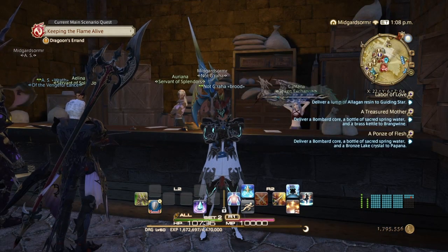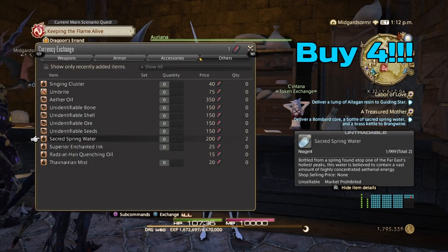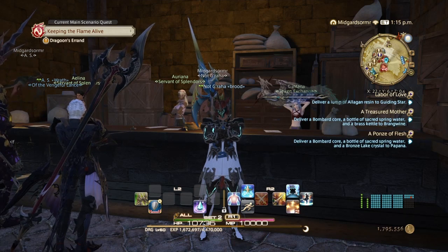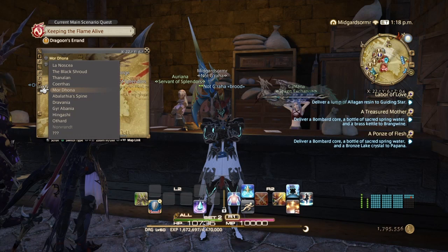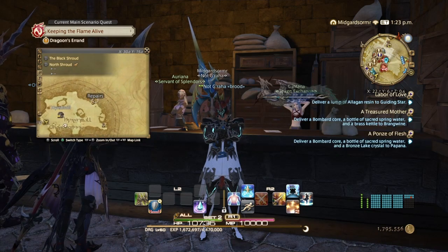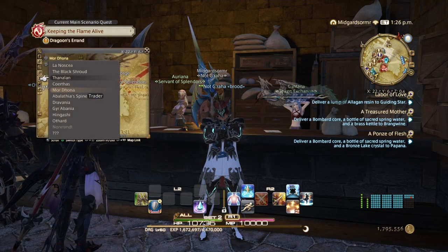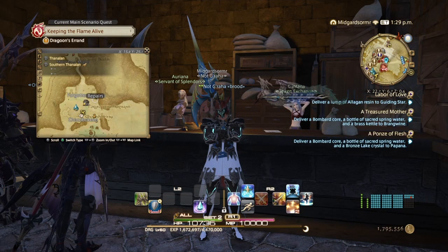After accepting all three quests, come to Auriana in Mor Dhona at X22.7 Y6.7. Go to Special Arms and buy two Spring Waters for Order of the Twin Adder Poetics, which I've already done. The other two are going to require the Bombard Core, a Brass Kettle, a Core, and a Bronze Light Crystal. Labor of Love requires an Elegant Resin. In the North Shroud you're going to get a Kettle from an NPC at X29.8 Y19.0 for 100,000 Gil. In Southern Thanalan, it's going to be the Forgotten Springs — the Elegant Resin is at X15.9 Y29.1 for 100,000 Gil.